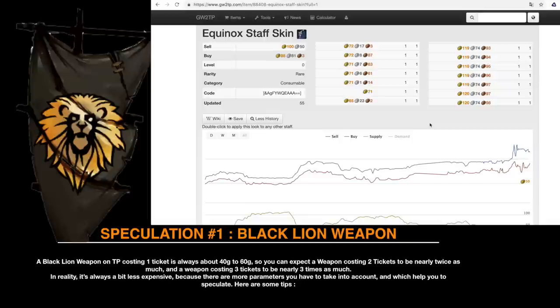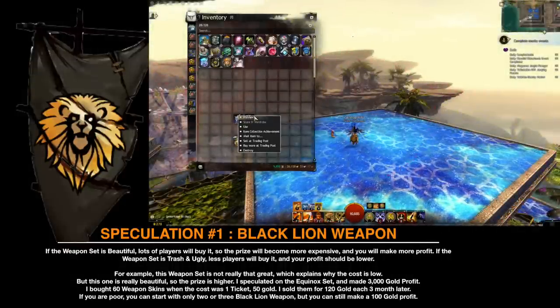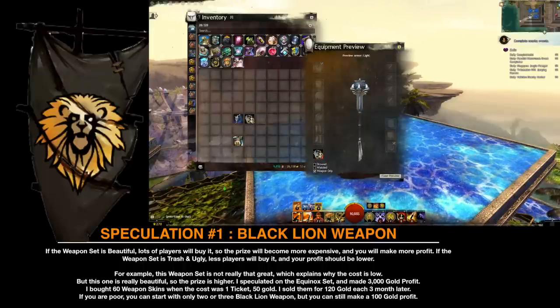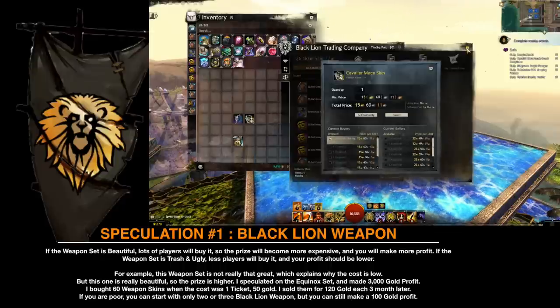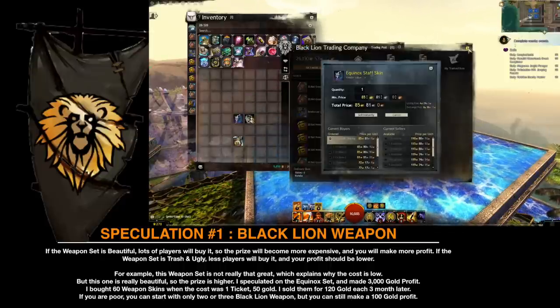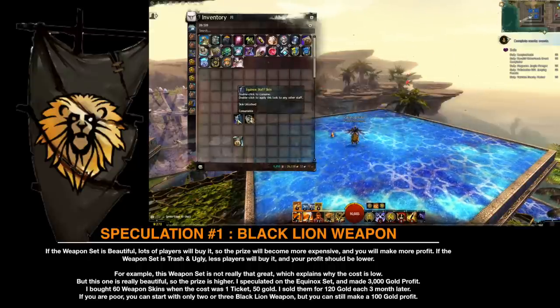In reality, it's always a bit less expensive because there are more parameters to take into account. Here are some tips. If the weapon set is beautiful, lots of players will buy it, so the price will be more expensive and you will make more profit. If the weapon set is ugly, fewer players will buy it and your profit will be lower. For example, one weapon set is not really that great, which explains why the cost is low. But another one is really beautiful, so the price is higher. I speculated on the Equinox set and made 3,000 gold profit.